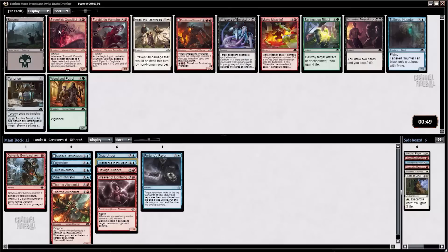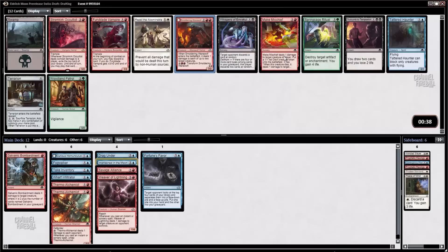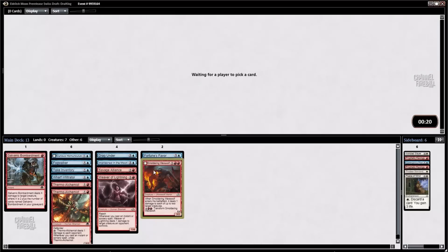Oh, here's a good pack. Stromkirk Occultist is pretty good, but I'm actually going to take the Smoldering Werewolf over it. I love this card — it has really overperformed for me. And then there's some good ones: Tattered Haunter, Make Mischief. Maybe we wheel something — there's going to be four cards left. Another uncommon — we're kind of slamming the powerful uncommons here.